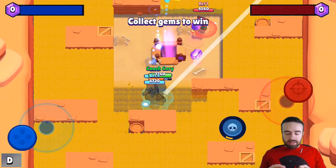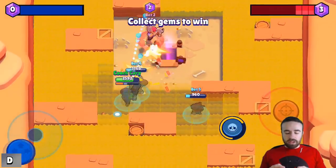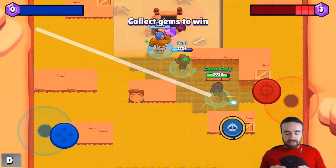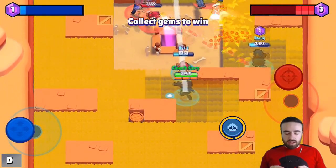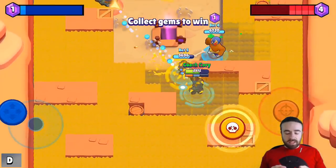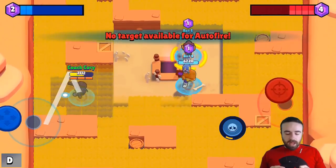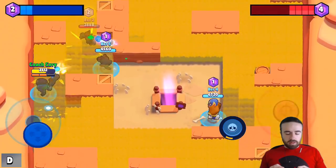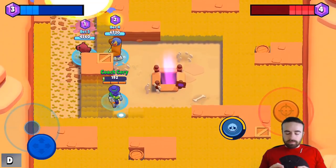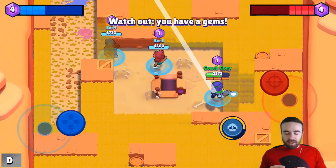One thing I don't like in landscape mode is you don't see as far vertically. With Ricochet, for example, his range extends way off the visible map — about a third of his range is gone from view. The map itself is going to be really interesting though; bounces are going to be great for Ricochet and Brock, and it's going to be crazy for Smash and Grab.